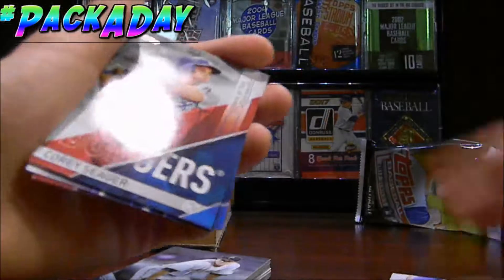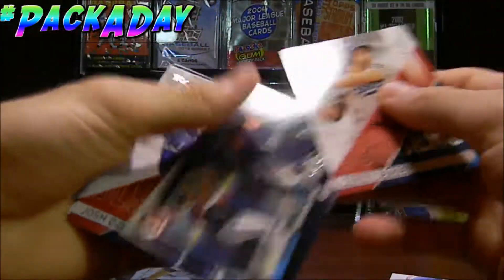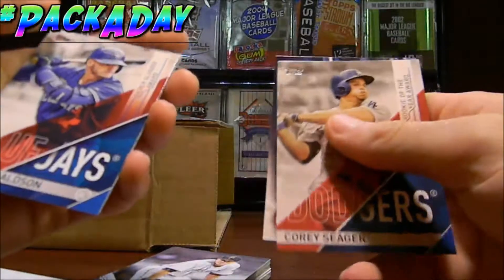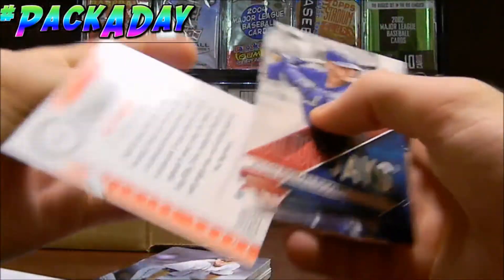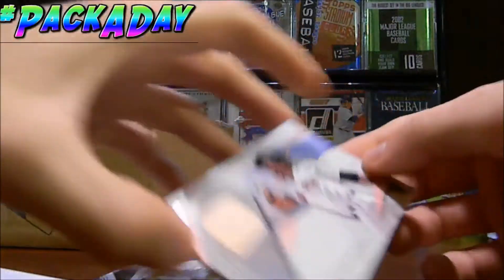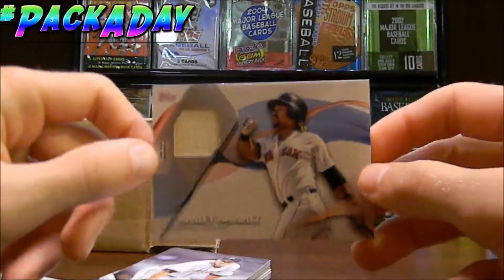Let's go over the main cards here. We got the Corey Seager Rookie of the Year Award card insert — that's pretty cool. Robinson Cano then and now — I really like the then and now cards a lot, just because they have a nice nostalgic feel. Josh Donaldson silver slugger award insert, David Price Father's Day — that was really cool. David Price having a good year as well. Topps Salute.